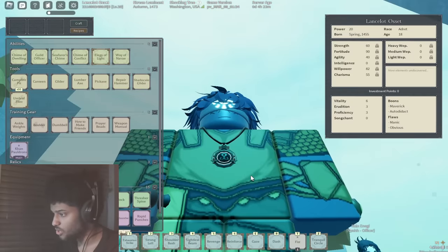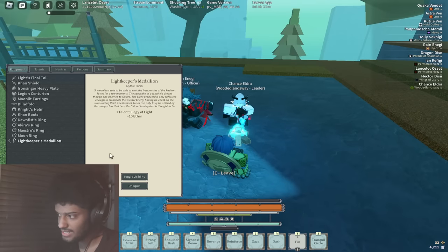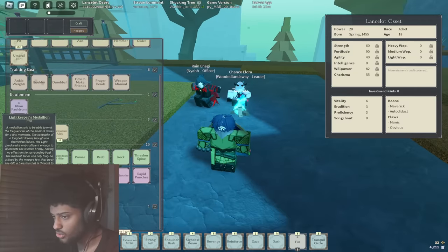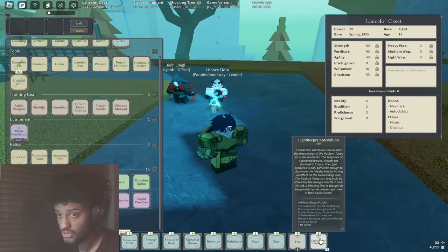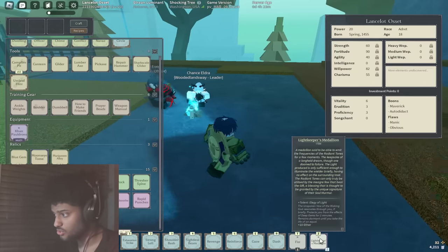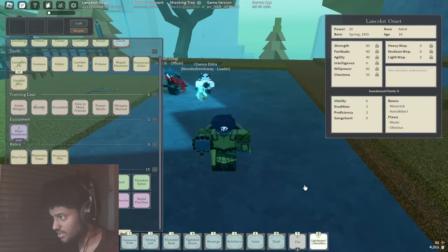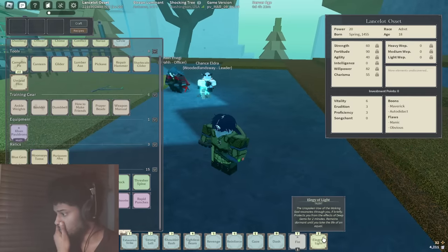Whenever you equip it, you actually have to take up a torso slot — that's kind of the downside. It does have stats that you can get with the stars, but it's kind of hard to get a good roll. As you can see, this one only has 10 ether with no innate stats other than that, so you may be losing some stats by equipping this. But the talent it gives you is actually pretty nice in my opinion.